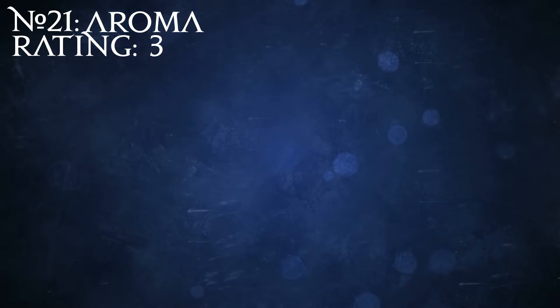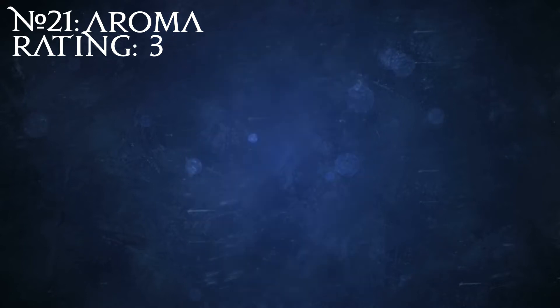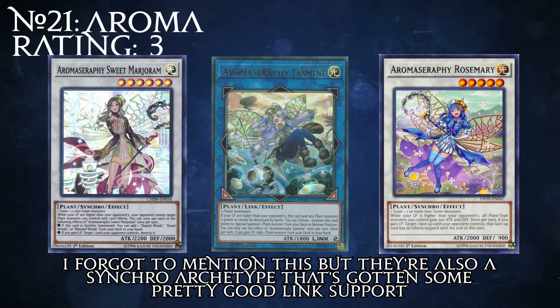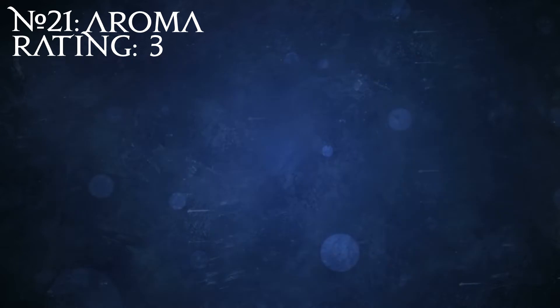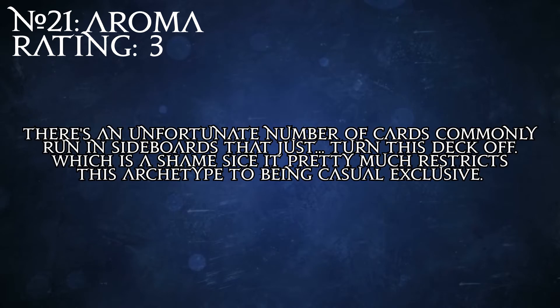That said, their main weakness, aside from being hard-countered by the inverting effects of cards like Bad Reaction to Sumochi, are cards like Skill Drain and Nibiru — really anything that is commonly used to counter most decks these days. Overall, they're a fun deck that can make some pretty decent plays, but they've got some hard counters that keep them from being in Tier 2. However, they're still a very fun deck to play and can perform decently well on their own. Just keep in mind that in any event where a side deck is allowed, you're probably going to get screwed over.